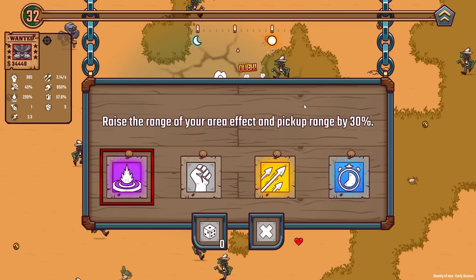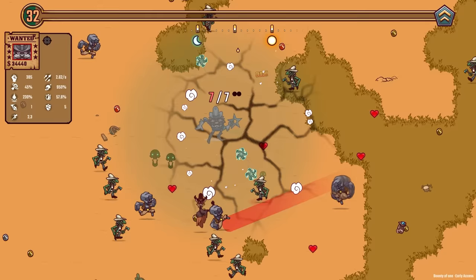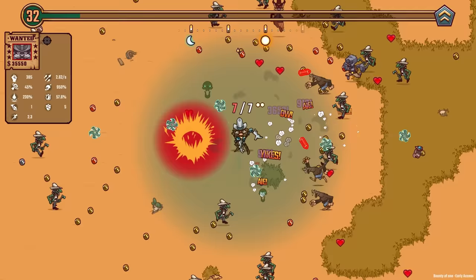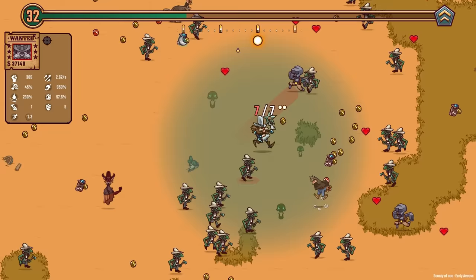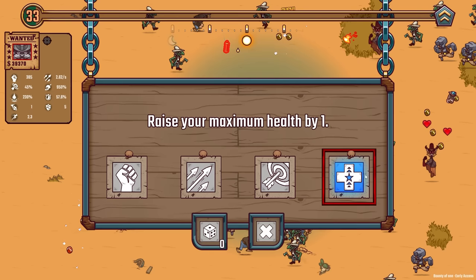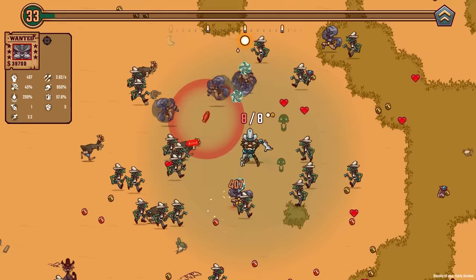There's basically always a crit going out somewhere because we're firing two at once, but we still need more of that. Next level up, we could make things even bigger. I want a lot more attack speed — we're gonna go from 2.1 to 2.6 per second, which is a huge increase. That by itself is just gonna mean a lot more damage overall between crits, explosions, and regular attacks. The shurikens are going out pretty quick now so we're always attacking something. I like how big our pickup range is too — that's definitely making it easier and I don't need to go nearly as far to heal myself.